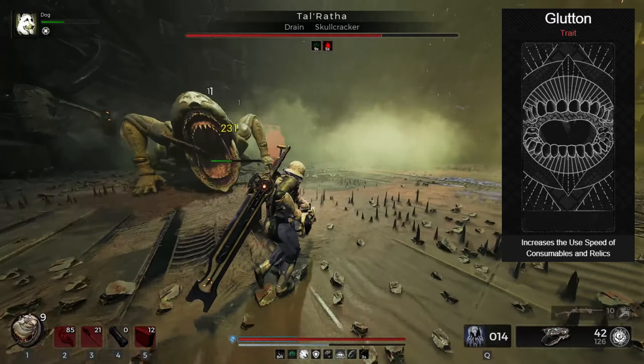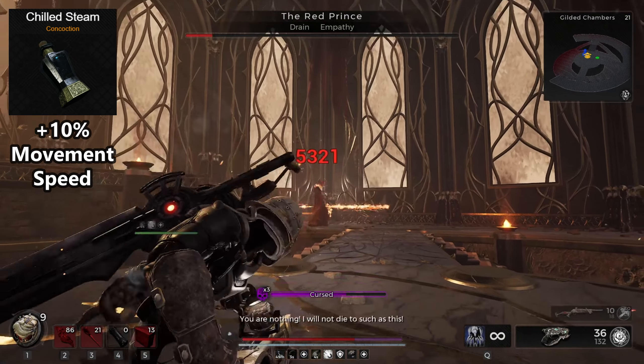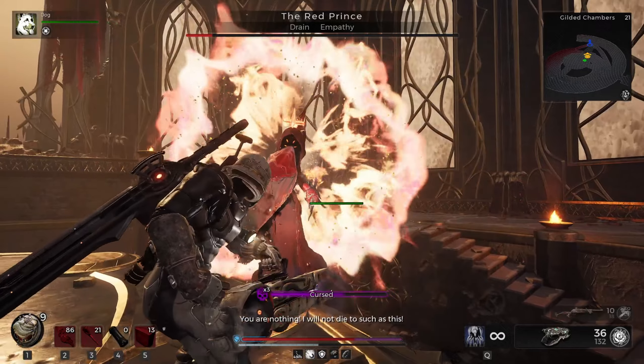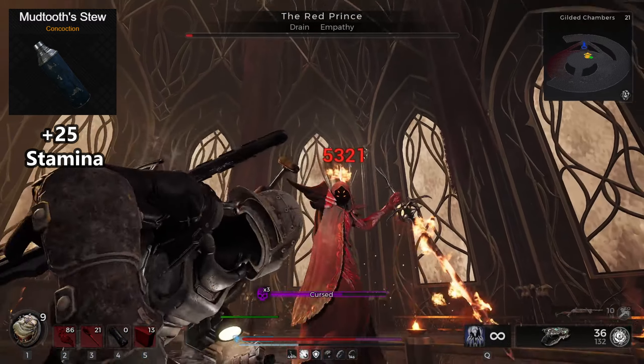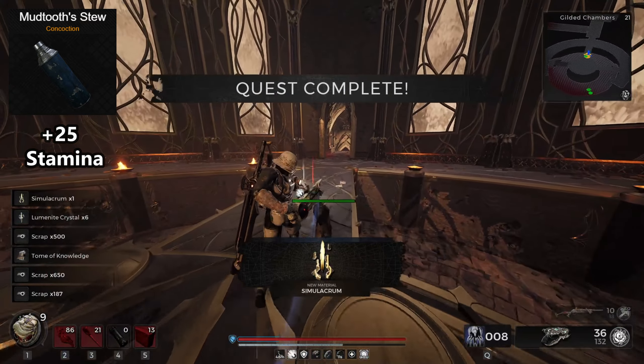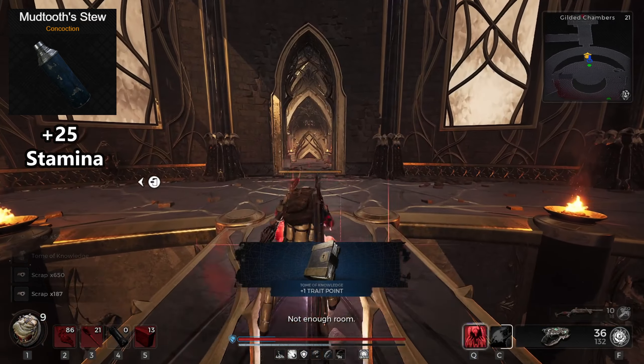For consumables, use Chilled Steam for 10% increased movement speed. We're already getting several speed boosts, so adding more creates a really quick build. However, when speed matters less, switch to Mudtooth Stew for extra stamina — since we need to dodge constantly to activate our rings, a little extra stamina can be very helpful.